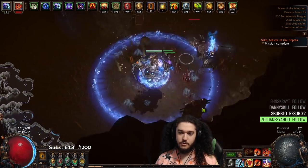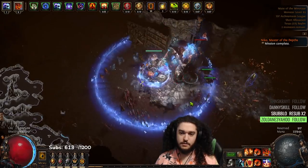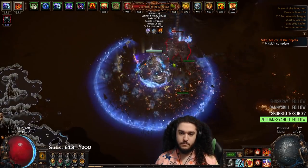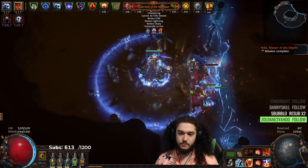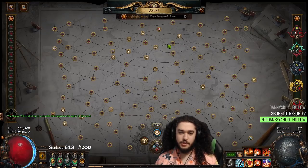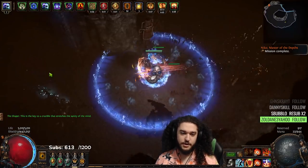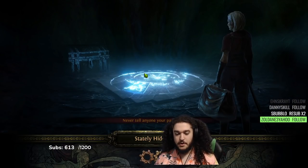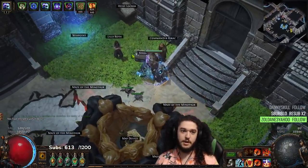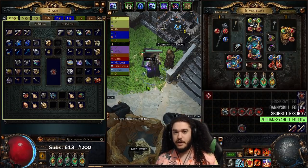I don't have Enduring Cry — I actually messed this up, I'm supposed to have Enduring Cry right now. I respected the bossing atlas so I don't actually have Guardian's Aid anyway. There you go — there's the Minotaur kill. Very impressed with the character's damage, very impressed with the character's survivability.